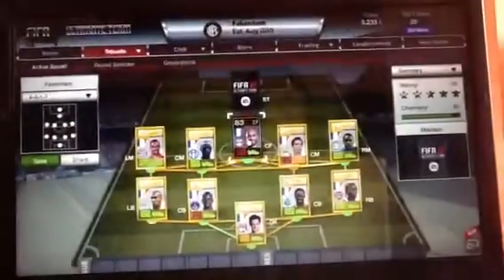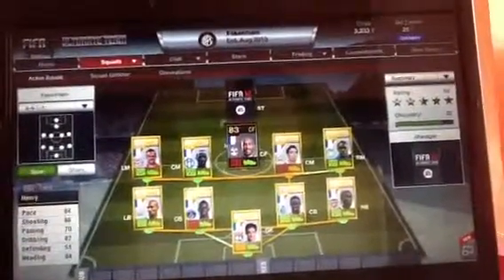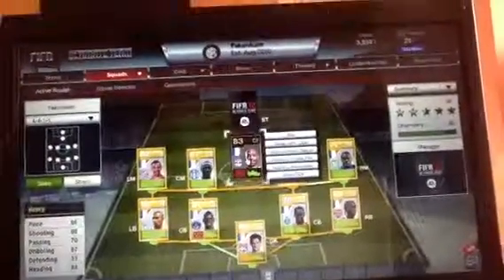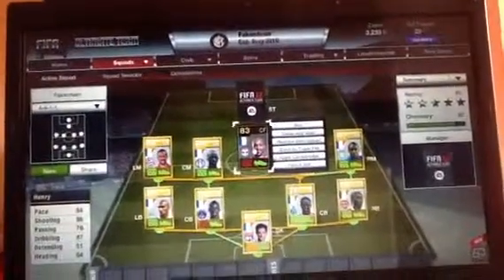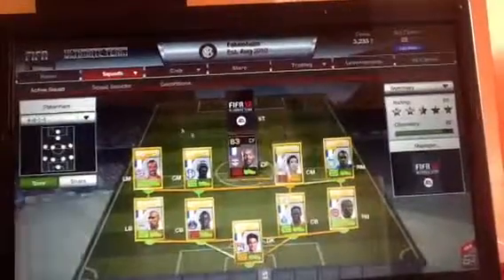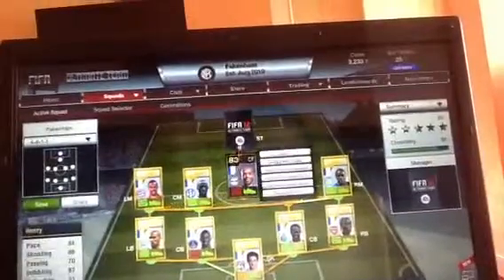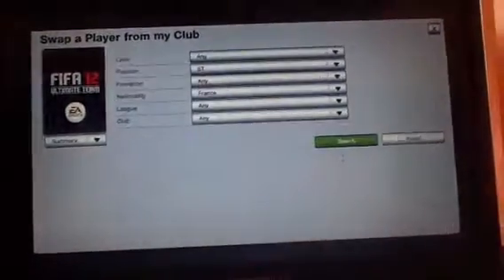Our centre forward, the player that costs the most amount of money, is informed Thierry Henry — absolutely awesome. I wish I'd actually got to play with him. He has 84 pace, 86 shooting, 70 passing, 87 dribbling, 51 defending and 64 heading, which is just amazing really. A great centre forward — he's better in a centre forward position than a striker. He's my favourite striker on the game.